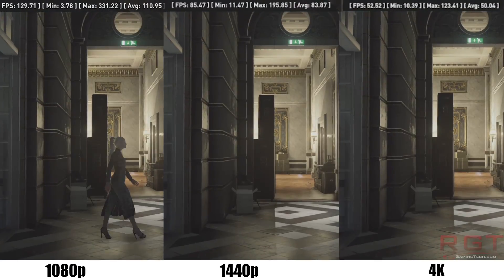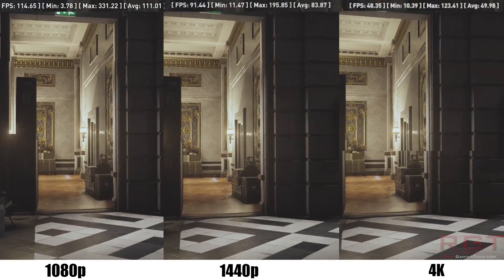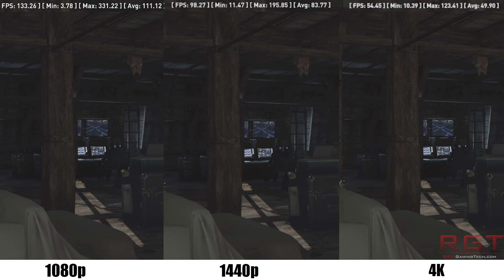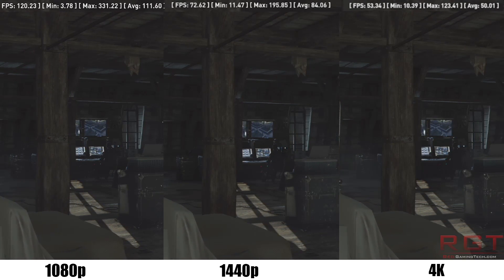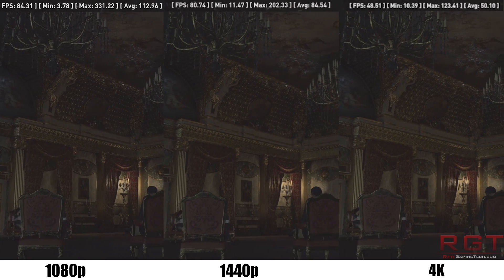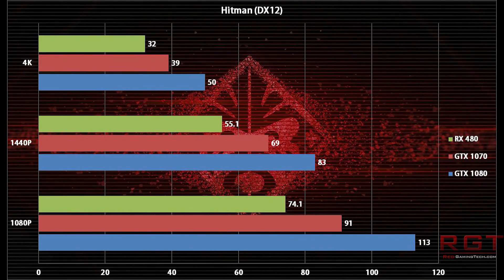This is without the GTX 1080 being tweaked or overclocked at all, which of course you are completely free to do. For folks who are playing at 1440p, a GTX 1070 is probably the perfect compromise between price and performance, but if you're insistent on the highest frame rates and highest levels of anti-aliasing, there is quite the case for Nvidia's GTX 1080.